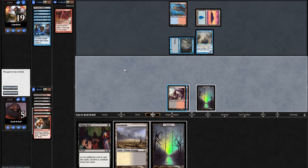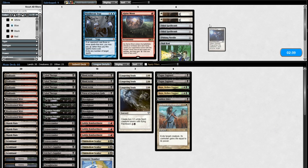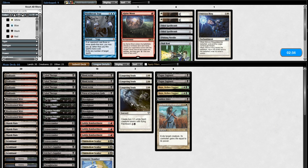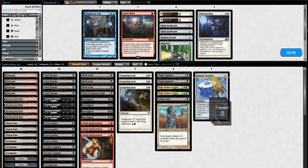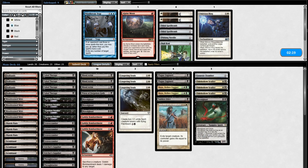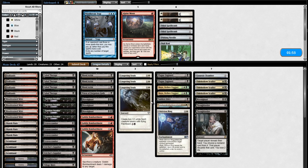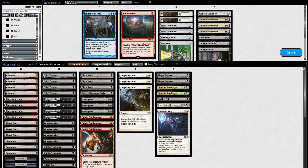Game 2 sideboard plan: bringing in Plague Engineer, Kaya, Sudden Edict — everything that's a removal spell. Lingering Souls is real good. Genesis Chamber probably not where I want to be. Blood Gas doesn't block at all, and that's important in this matchup. I don't really need the full boat of Thoughtseizes in this matchup. This is my deck. I'll keep a hand with Stitcher Supplier — it has enough upside. They're aggressive with Force of Wills — Force pitching Expressive Iteration. Powerful stuff. They appear to have Tarmogoyf.